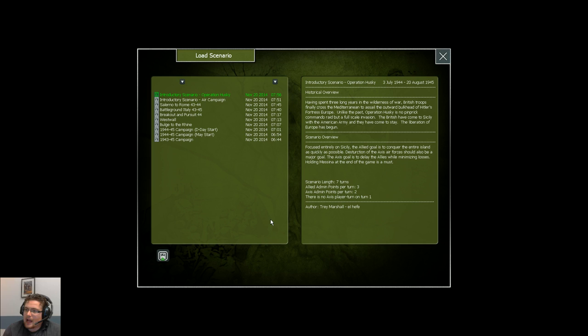Here we can already see two introductory scenarios. This game is focused on the war in the west, or the Western Front, from 1943 to 1945. So we have battles going on in Italy, in France, in the lower countries and of course Germany. We can see the campaign. We have two introductory scenarios and some shorter scenarios that will allow you to battle it out in shorter or smaller settings — not entire campaigns, but rather secluded areas.